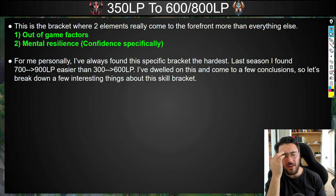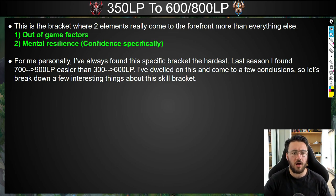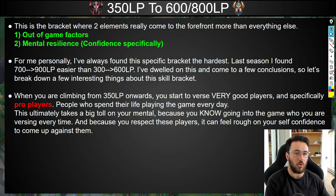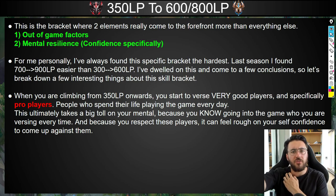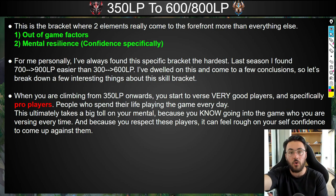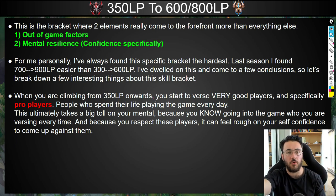I always thought to myself: how can that be the case? Why does it feel easier at higher LP? I've dwelled on this for a while and I want to share my conclusions. When you are starting to climb from 350 LP onwards, you begin to verse very good players for the first time. When you're low Master or low Grand Master, you're just not versing many pro players very often. But as you get through 350 LP onwards, you start to come across more and more pro players. You know who they are, you know what team they play for, and because they spend all day playing the game, you naturally respect them.